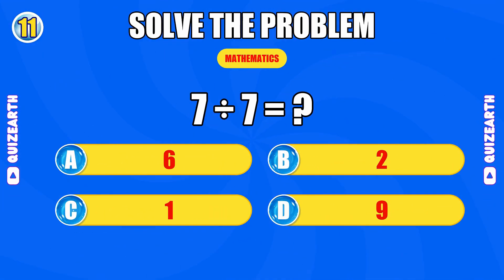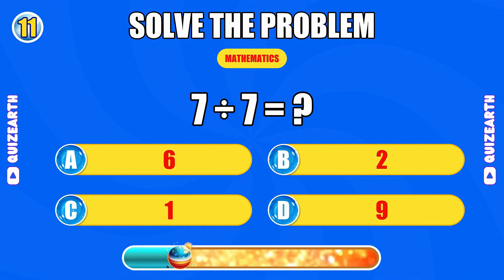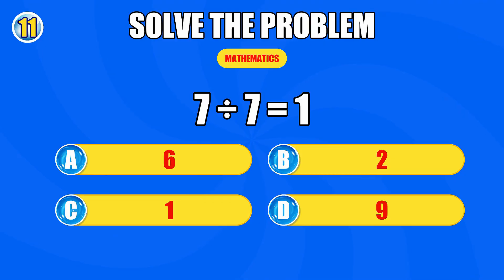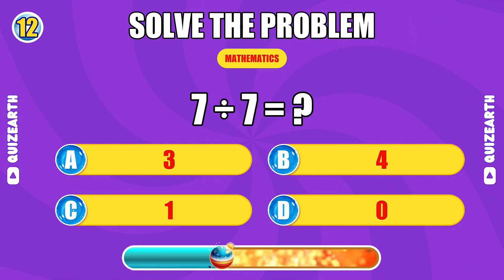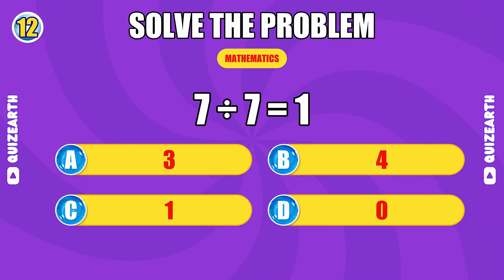How much is seven divided by seven? What do you get when you divide seven by seven? Unstoppable, the answer is one.